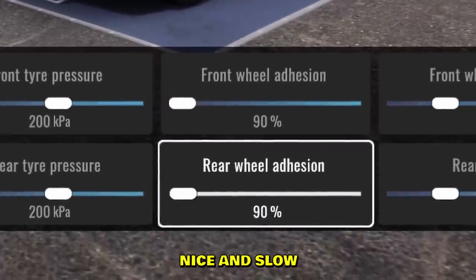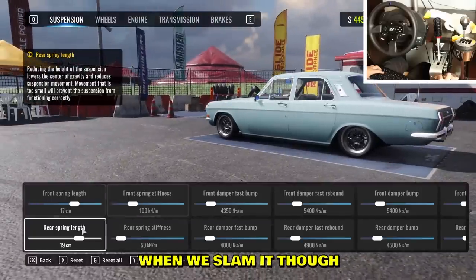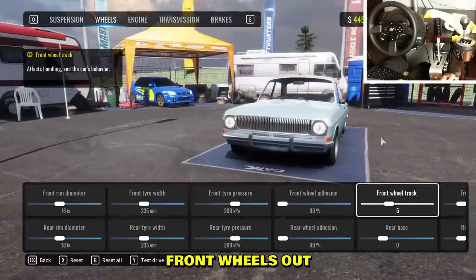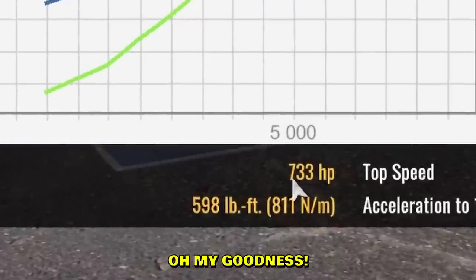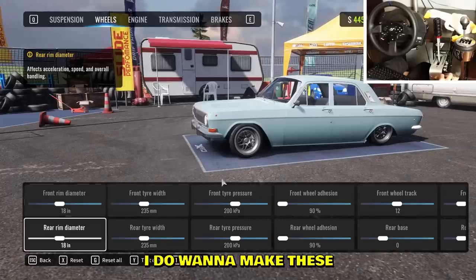We're going with ultimate tires. 90 adhesion — we gotta make it nice and slow. Oh, it's bouncy! Looks kind of dope when we slam it. Let me pull the front wheels out a little bit, give it a little front camber. By default this car has 700 horsepower — we don't need that much power. Max torque down as well.